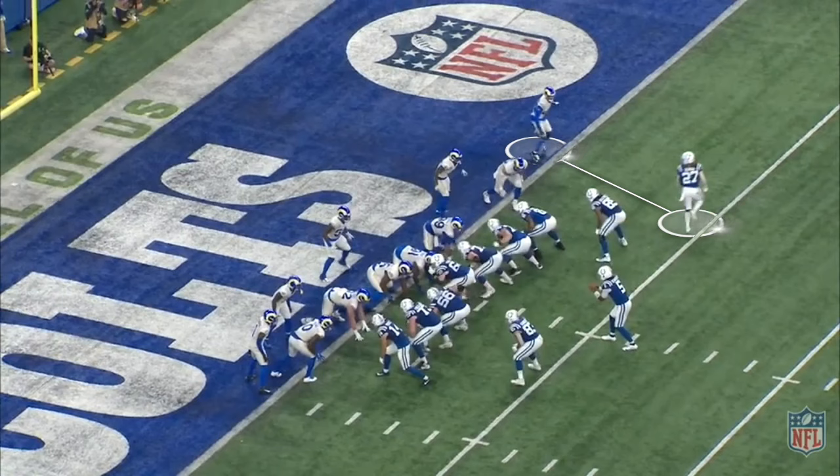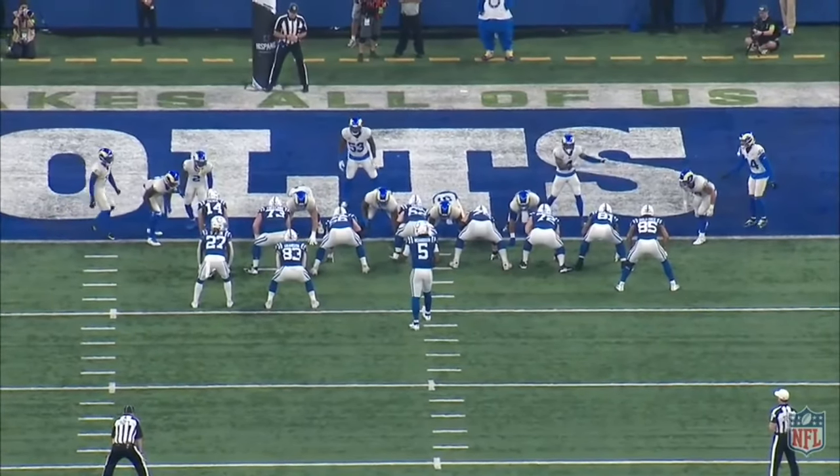First, they're going to motion Zach Moss out of the backfield. This puts the corner on him, and this means that the safety, Jordan Fuller, is going to have to guard Drew Ogletree at the tight end. So Moss is going to run that corner off while Ogletree runs to the flat, and that puts Fuller in conflict because he has to guard Ogletree in man-to-man but he also has to play that C-gap in the run.